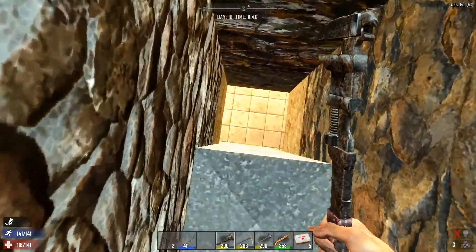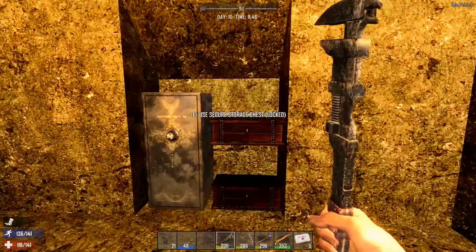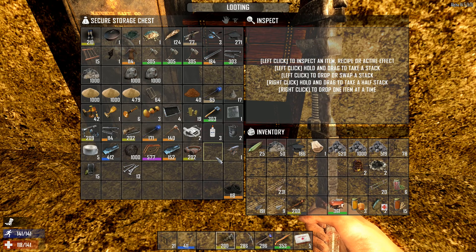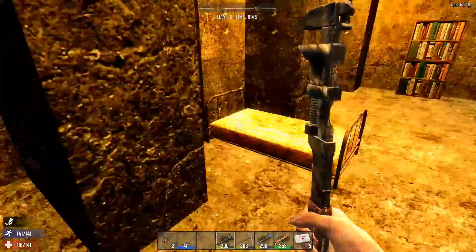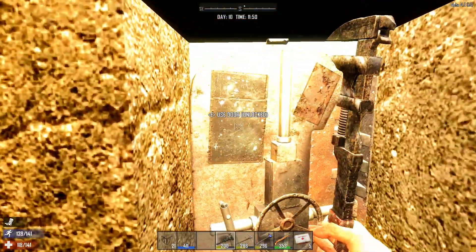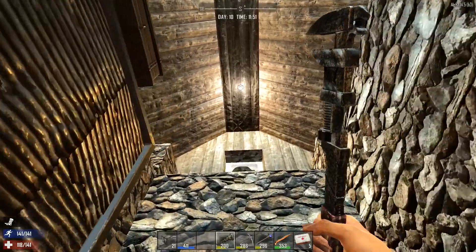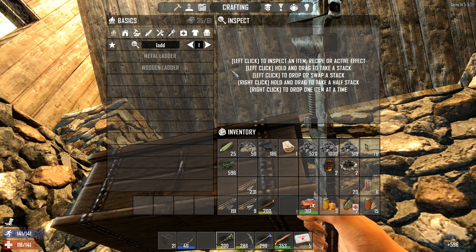We need to go down to grab some more plant fibers — I think we have a few left. Do we not have any plant fiber left? We have to have some, I had like 500 of it. I'm trying to think of what I would have used it for, because I don't think I made cobblestone frames recently except for the ones in the inventory. There it is — see, not going completely crazy yet.